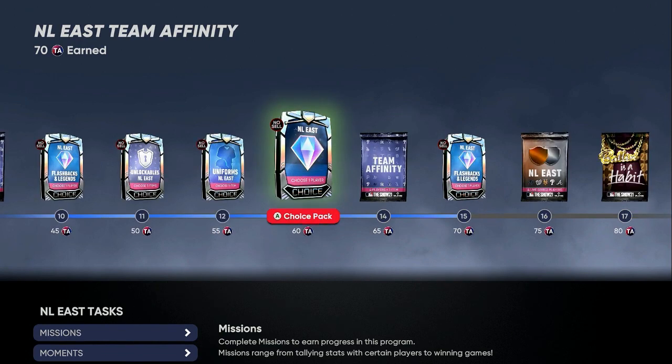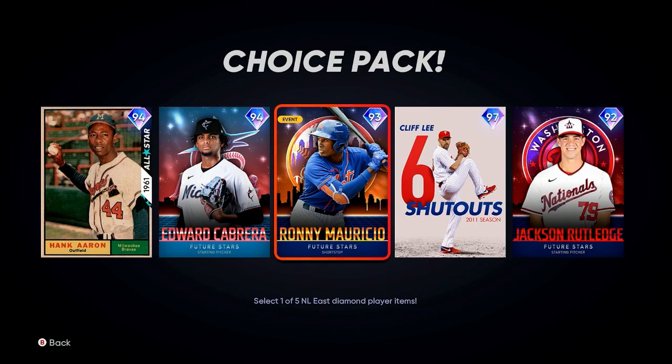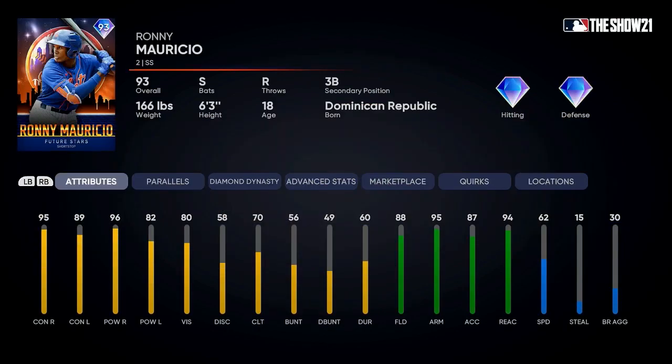When you get to the first 60 points, you're going to get the best cards out of the Team Affinity program. I grabbed this guy right away because I wanted him on the team — shortstop, secondary third baseman. It's a great card: 96 power right, 82 power left, great contact both sides, plus diamond defense with a 95 arm and 88 fielding.